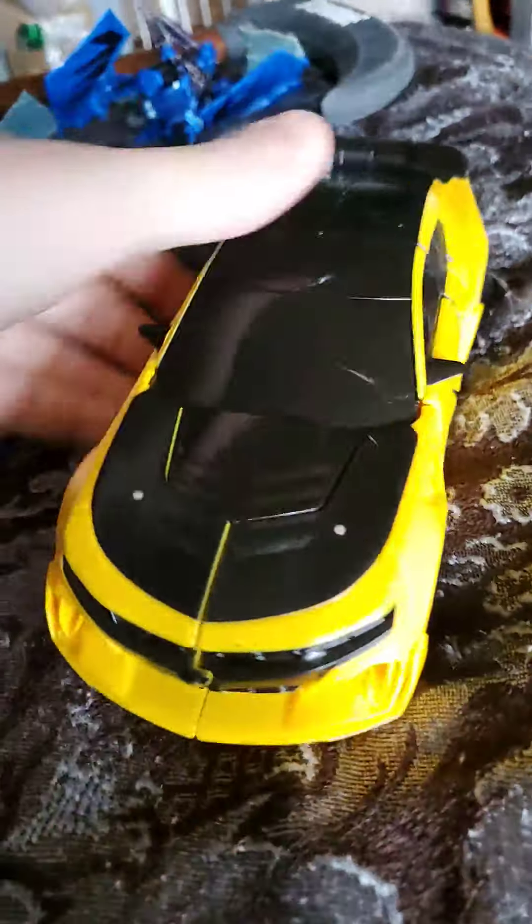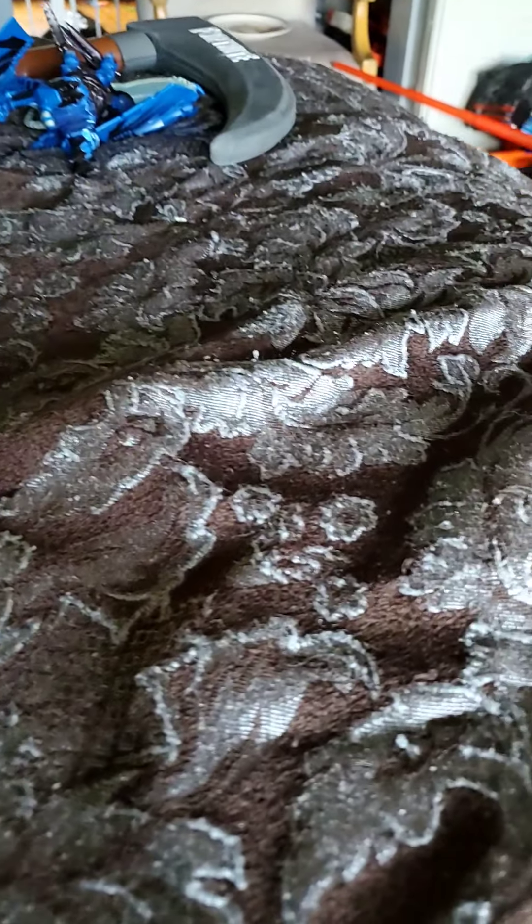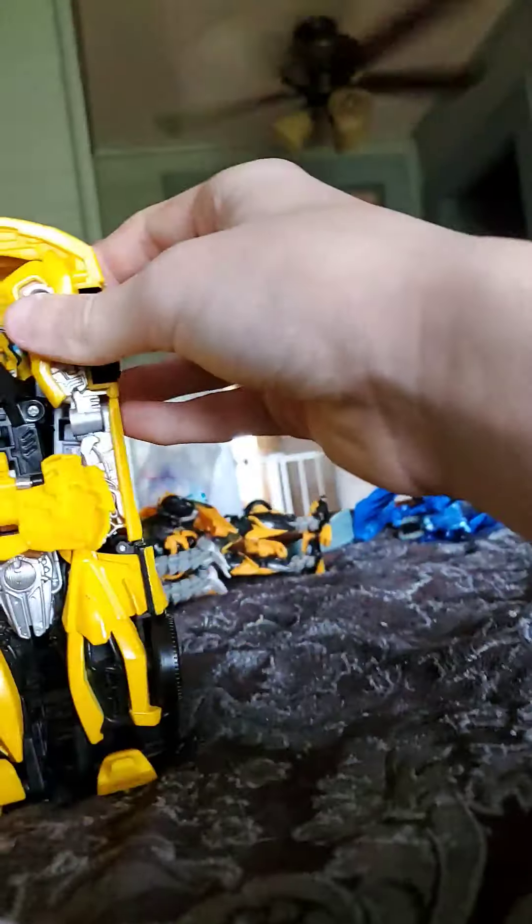Transformation-wise, you basically just take him and untab that, then fold everything out, and there you have Bumblebee in robot mode.